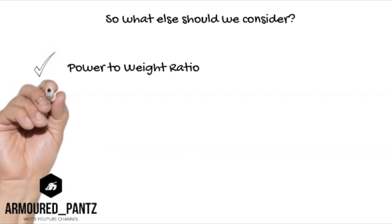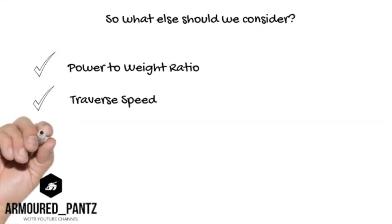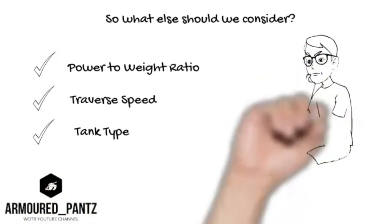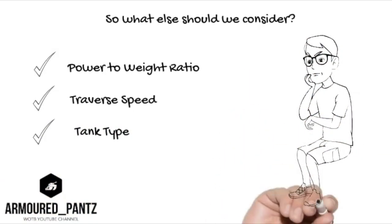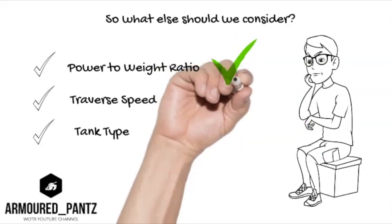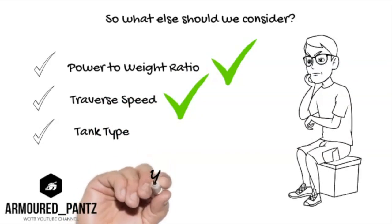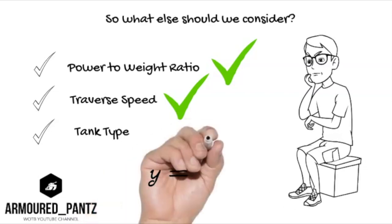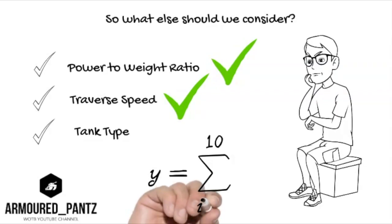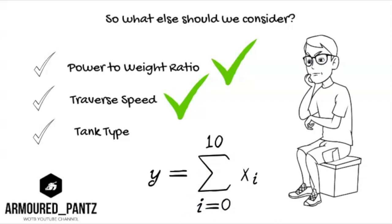Firstly, power-to-weight ratio — that basically tells you how fast the tank will accelerate. Then traverse speed — not the turret traverse, but the hull traverse speed of the tank. And tank type: we expect a light tank to be far more maneuverable than a heavy tank. Of these three, we can set aside tank type, but power-to-weight ratio and traverse speed are key components of any maneuverability formula.